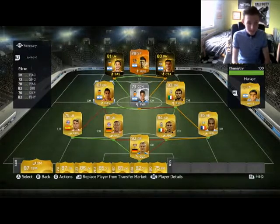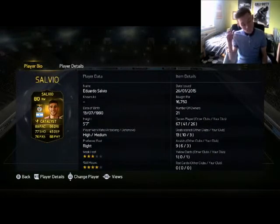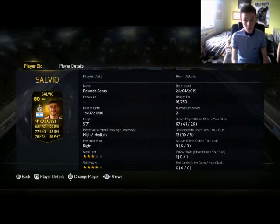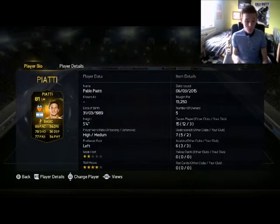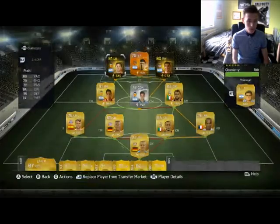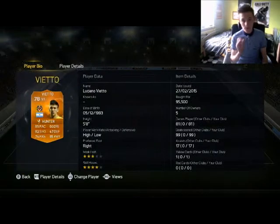Moving on to the deadly attack — at right wing we have Salvio, 89 pace and 86 dribbling with four star skill moves. He is amazing, so so good. Then on the left we've got Piatti with 89 pace, 84 dribbling, and four star skill moves. Oh my god, he's so good — those wingers with 89 pace and 89 pace, two four-star wingers, they're amazing.